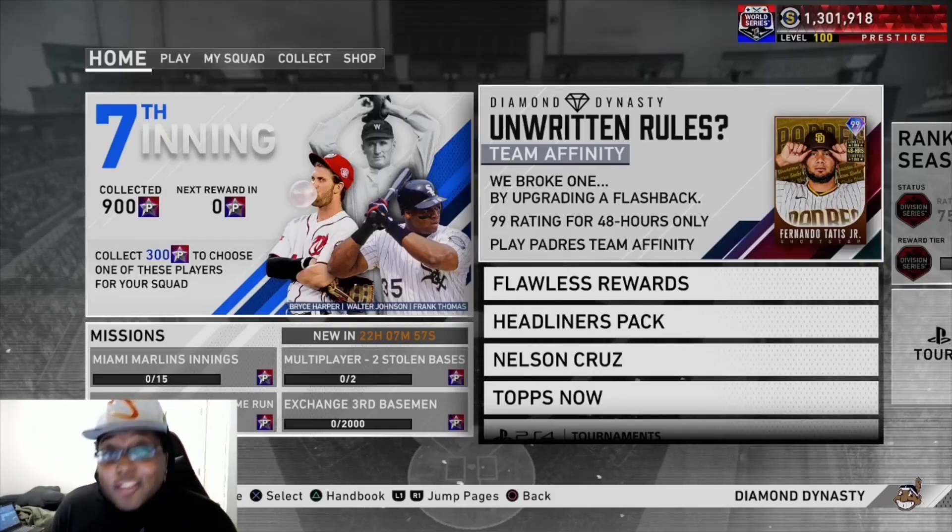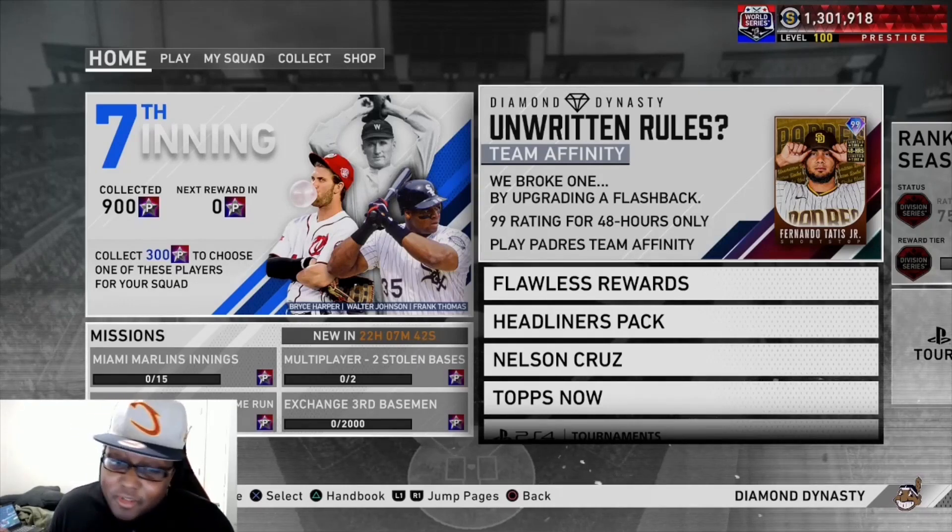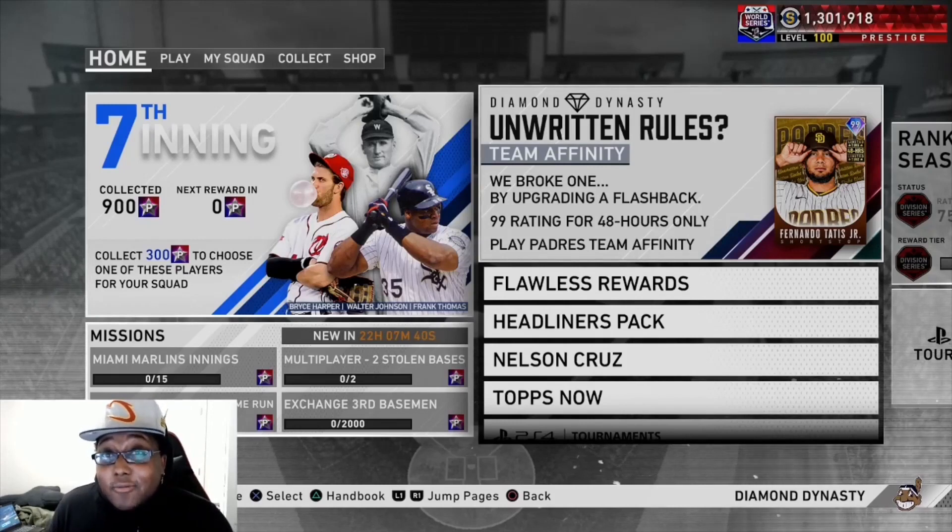Now look, I know what you're thinking. Neo, the program just dropped on Friday. It's Wednesday the 19th. How do you already have 900 program stars? How are you hacking the game? Who do you know at SDS? Are you Ramon's cousin? It's very easy, and it only will cost you about $40. As I get into this method, I'm gonna show you why it's worth every single penny, especially if you're not max prestige level like I am. It will pay for itself in a second. You'll save yourself hours of time, and it is 100% worth it. Hang with me, and I'll show you exactly why.